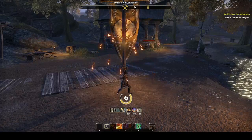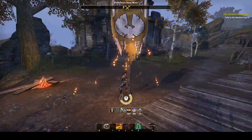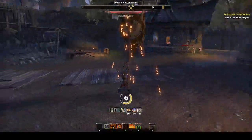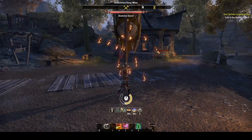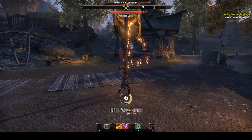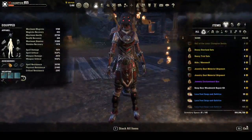That's the build, you know — the whole Lord's a-Leaping. Get that ult out, spam it. The more skilled you are, the more use you can get out of this build, obviously, just like any build. But this one is fairly easy to construct.